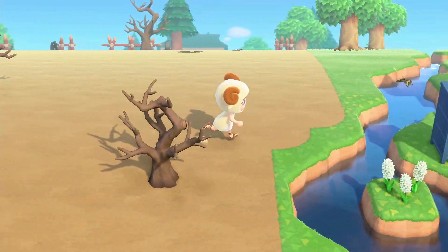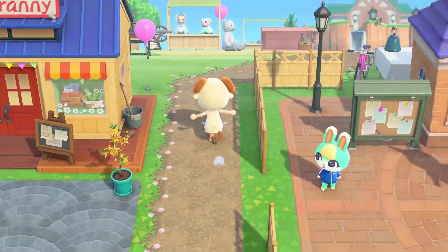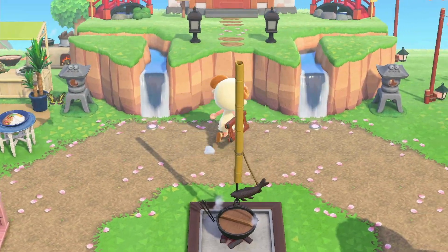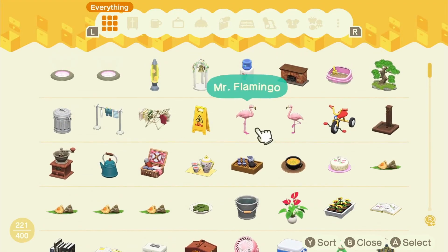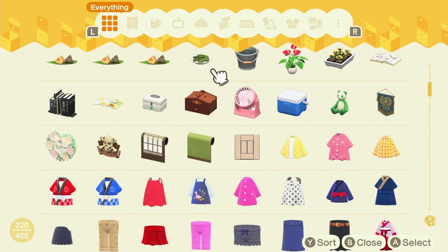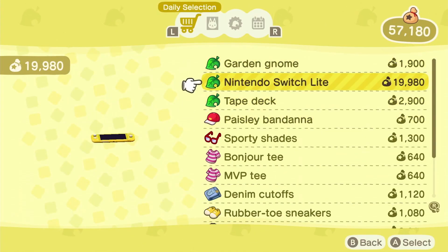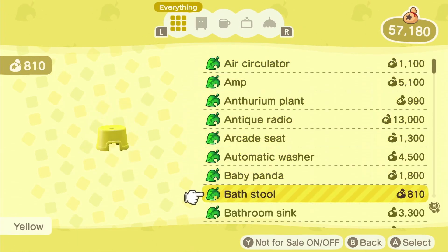Let's go see what other items we have to add to this area. We might have to order some from Nookazon, but that's okay — off-camera I spent a lot of time grinding for bells, so we are pretty stocked on money. I'm pretty sure we can buy whatever we need to fill up this area. We really don't have much in our storage to fill this area out, so let's head to Tom Nook and see what we can order online. What do we have today? No special items that I'm really interested in. Let's see what we have in here that would be good for the wasteland.